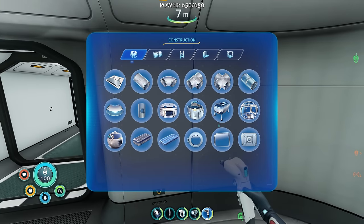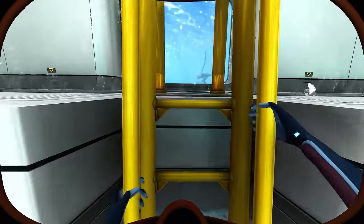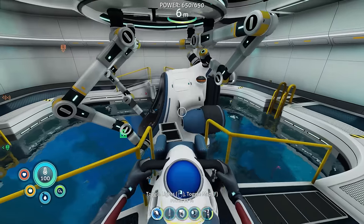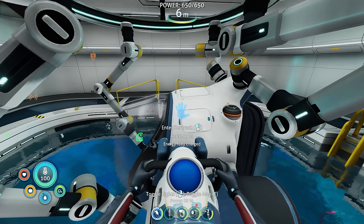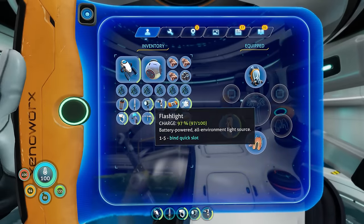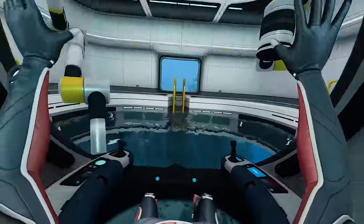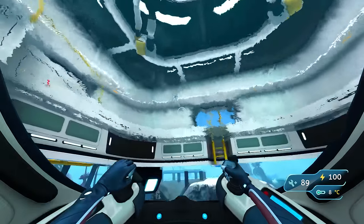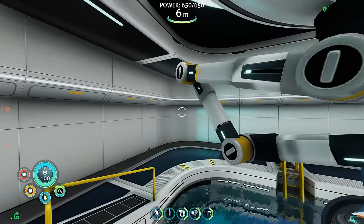Every time we come out of the ladder now we have a nice view. Nice! How is the sea truck doing — did this repair it? Health is at 89 and energy is fully charged! I don't think the moon pool actually repairs the health though, since it was at 89 earlier when I was purposely running into things. I guess like I said, it just hoists it in the air to make repairs easier.